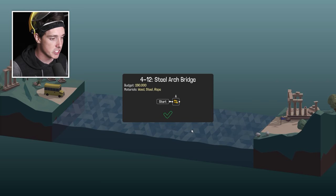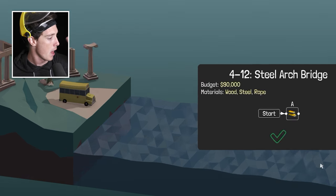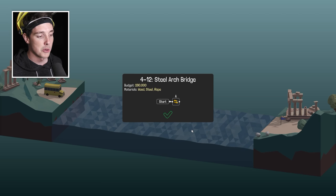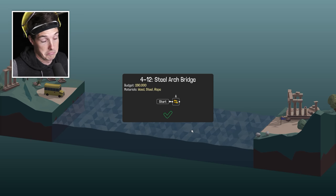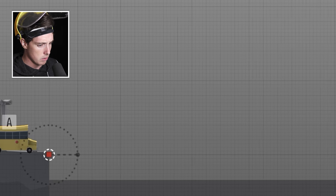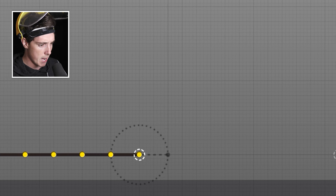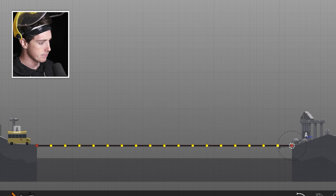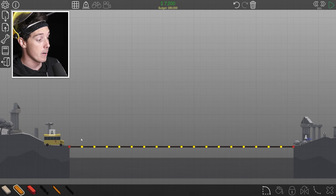Next one is called Steel Arch Bridge. Had no idea they had school buses in ancient Rome — I just thought they painted donkeys yellow. There you go, the more you know. This just looks like I have to build a bridge straight across like that — looks very easy.